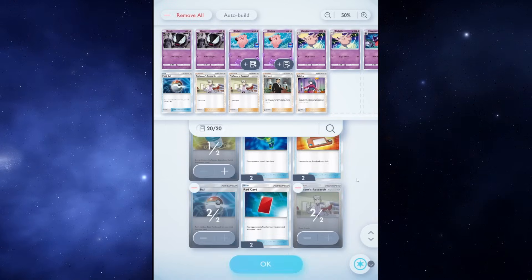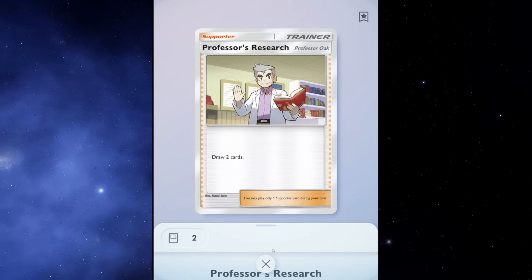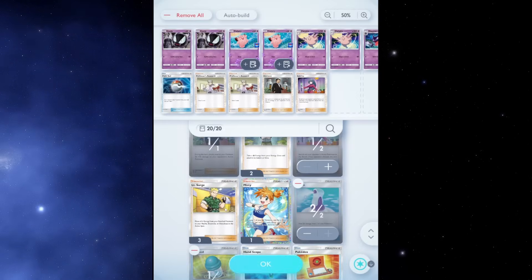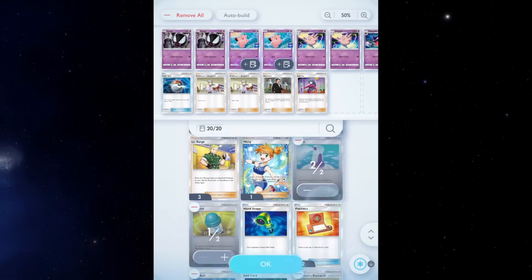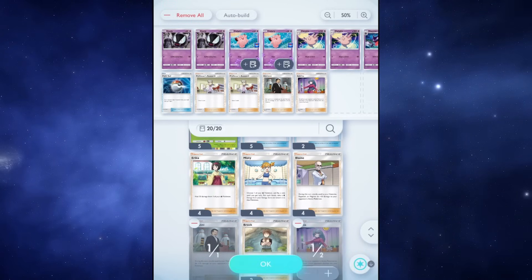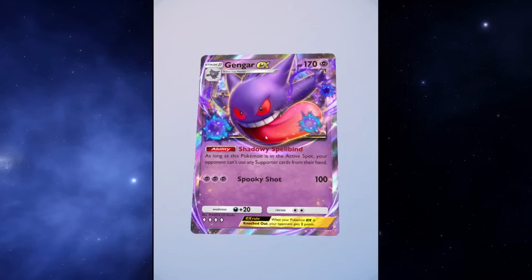If you have Gengar EX in your active slot, your opponent can't Professor's Research to draw cards. Maybe they have a Charmeleon about to evolve into Charizard EX and they can't draw into him. They can't high-roll Misty, they can't hit you with Surge, they can't Sabrina you. Sabrina, Giovanni, and Professor's Research are in almost every deck. Lane decks are basically useless against you. Erika can't heal her Grass-type Pokémon for 50 — it's an insanely strong ability.